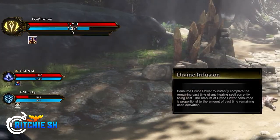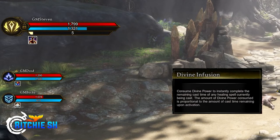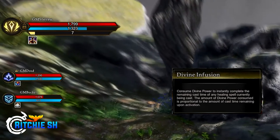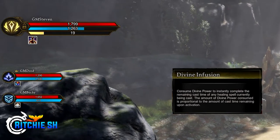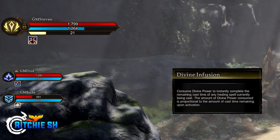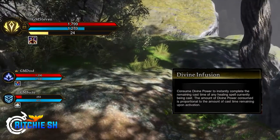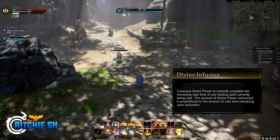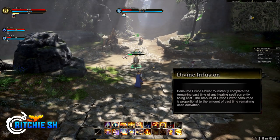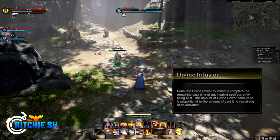R on the action bar is Divine Infusion, which consumes divine power to instantly complete the remaining cast time of any healing spell currently being cast. The amount of divine power consumed is proportional to the cast time remaining upon activation. This ability doesn't consume mana — it uses divine power, the yellow resource on the action bar. The more you heal as a Cleric, the more divine power you generate. This is currently the only ability that utilizes this resource, but more will likely come that can be specced into or have abilities upgraded to use it.